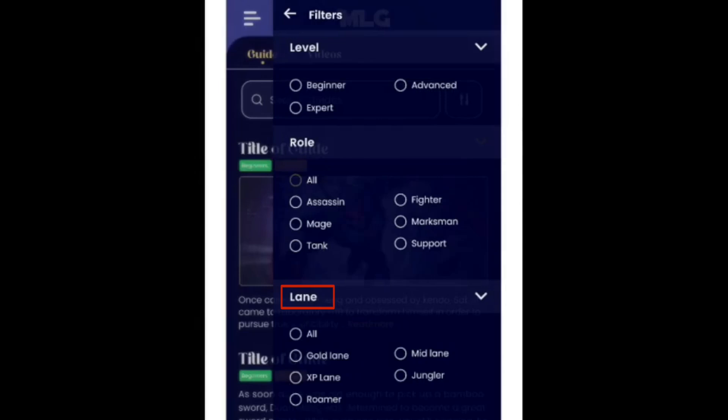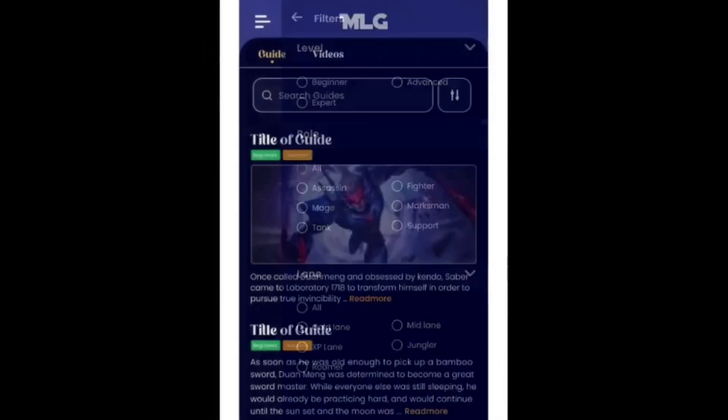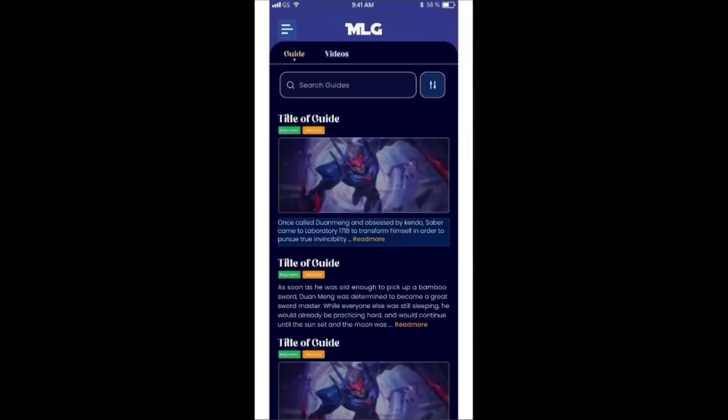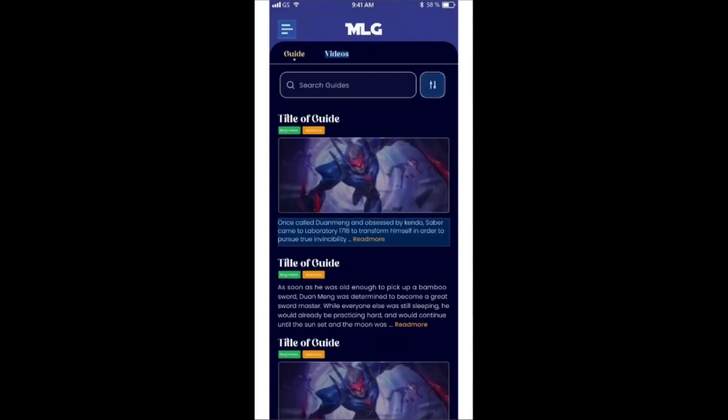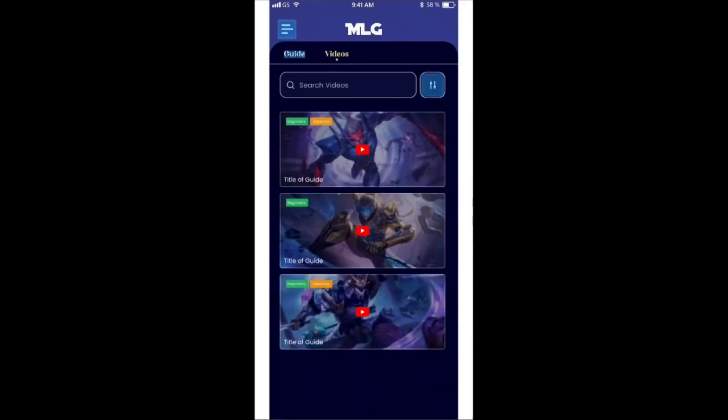There will be filters for lane guides, role guides, and level guides — beginner guides, advanced guides, expert guides, and so on. When you search them, you can open text guides which can be very long and include pictures and GIFs. You will also have video guides which you can watch on YouTube as well, including guides from other content creators.